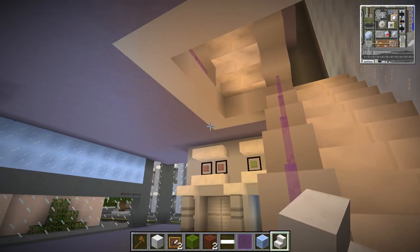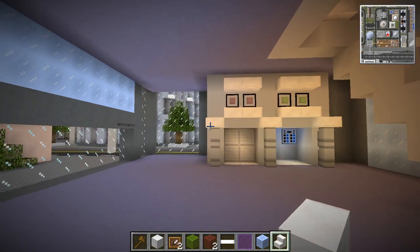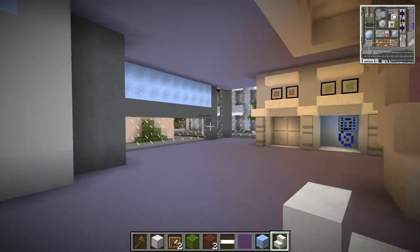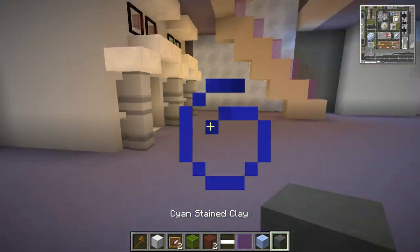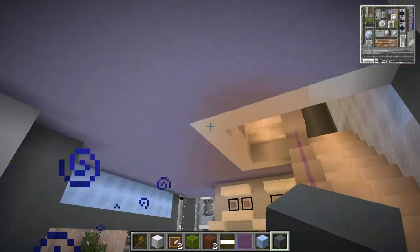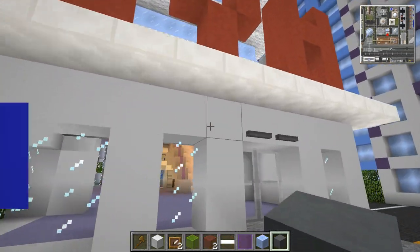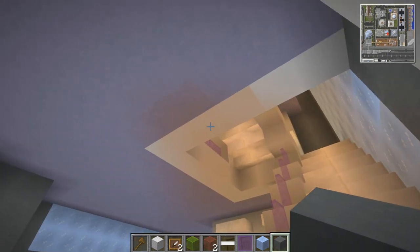Okay, we're gonna leave it there guys. If you enjoyed it hit that like button, if you haven't already feel free to subscribe. I think we're pretty well worked out now - from here it's just going to be using our creative minds to make each floor look cool all the way up. We shall see you in the next episode, bye!